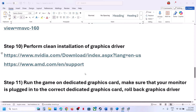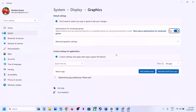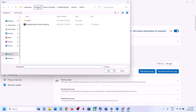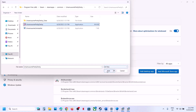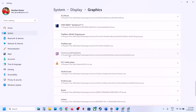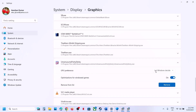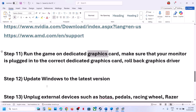The next step is to run the game on the dedicated graphics card. Type Graphics Settings in the Windows search box, click on Graphic Settings, click Add Desktop App, go to the game installation folder, open the game folder, select the game exe file, and click Add. Once the game is added, click on it, set the GPU preference to High Performance, and launch the game to check.